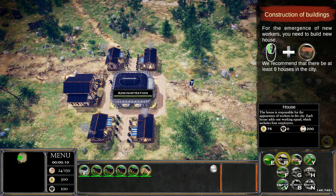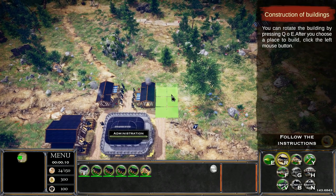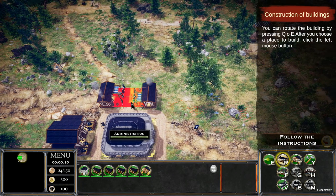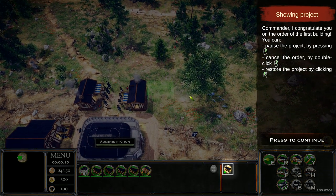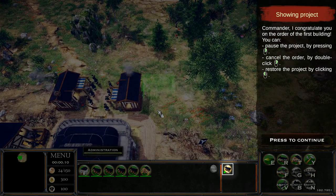We'll do 2 to commerce and 2 to materials, then click on construction of buildings and build more houses to get more workers. Q and E rotate buildings. What stinks about the rotate feature is it's sometimes difficult to tell where it's going to end up when you lock it in. I can't see a proper preview of the building, so I can't tell if they're facing the right direction. For example, I set it down vertically and the house ended up horizontal — it auto-oriented itself, which is strange.